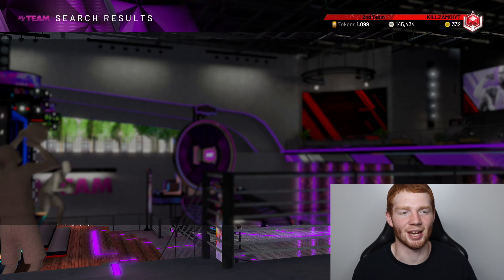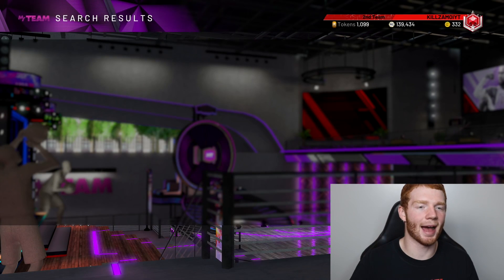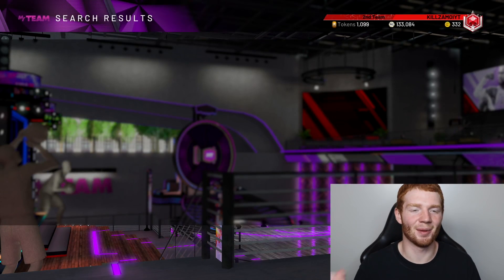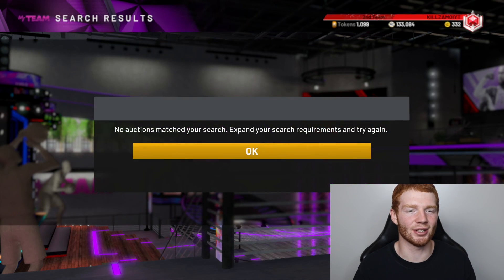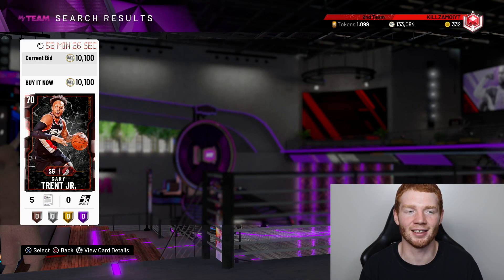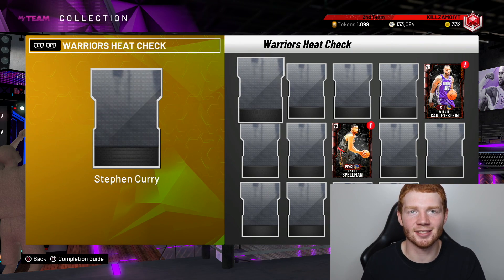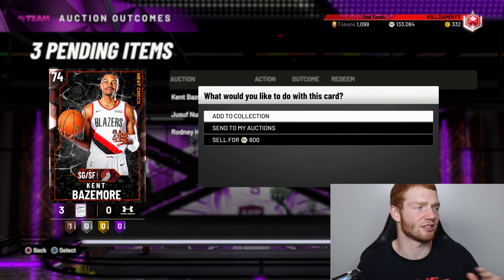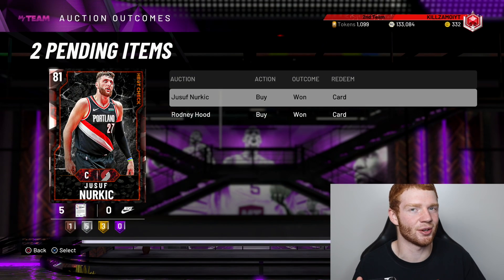CJ McCollum should be similar, and Nurkic — there are a couple listed at 6k, I'll pick him up. The max I'm paying for a card under 83 overall is about 8k. Some players just aren't on the market right now, which is annoying, so I might bid on them later. The best approach is to bid on Heat Check cards rather than buying outright. Also, don't rush into this — there's really no point spending a lot of MT on Heat Check players because at the start of the NBA season they'll release Heat Check packs that pretty much guarantee a Heat Check player every pack, so prices will drop a lot.